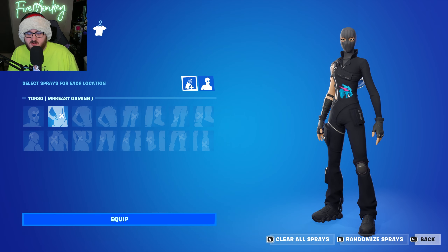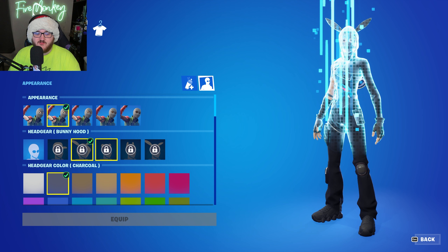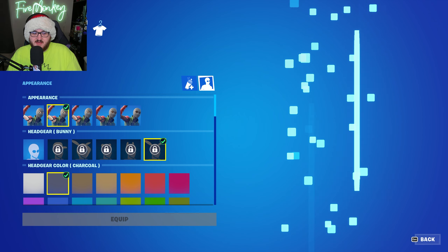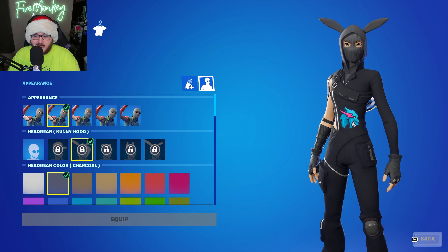Of course, there are some different things that are locked behind actually doing some quests. We have the cap variant, the bunny hood variant — which I think is one of my favorites — the cub variant with little ears, the perked variant which is another version of the ears, and then the bunny variant, which is basically the bunny hood just minus the hood part.